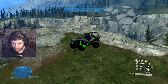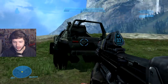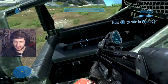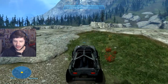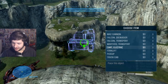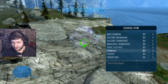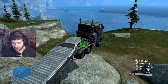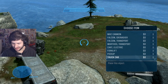Then we have the Warthog Transport — pretty self-explanatory, but we don't actually see this in the Reach campaign a whole lot. You can't get in the back — only Marines can get in there — but you do have two players in it. So it does have a modified Warthog, which is really nice. Then we have an electric cart — the fact that we can drive this thing is just awesome. And then Forklifts, which you can actually ride in the campaign. And then Truck Cab, which is going to be interesting to ride.